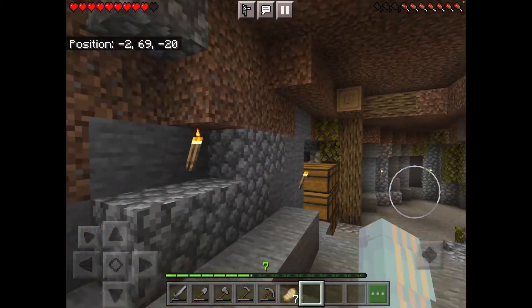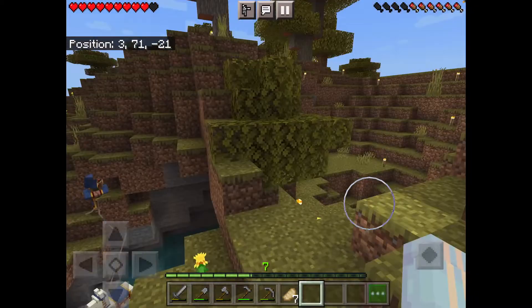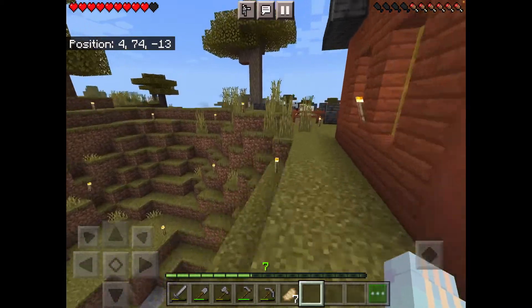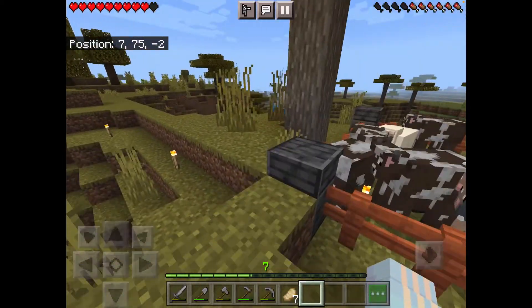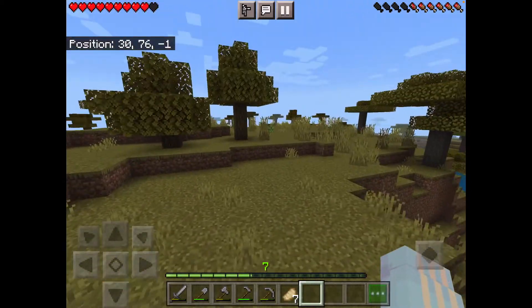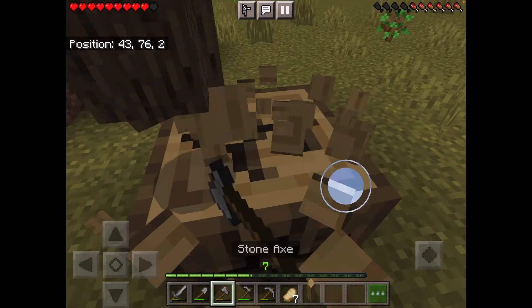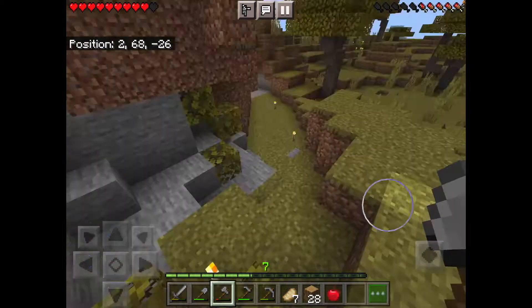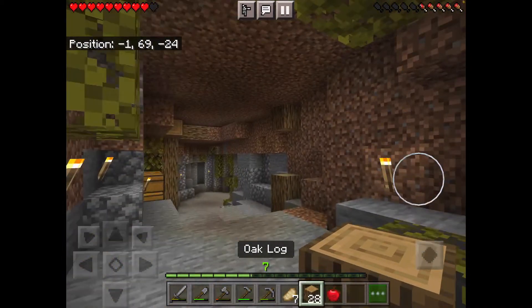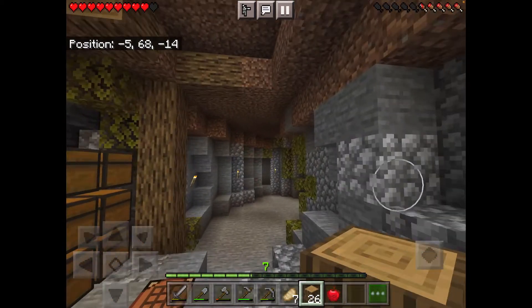Let's see if the oak saplings I placed earlier are growing — oh yeah, some of them are! Let's go ahead and chop down some of these trees so I can have some oak wood. Trees chopped down, so let's place these oak logs.